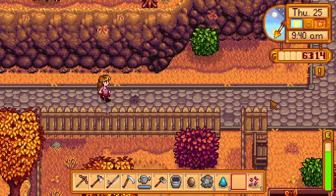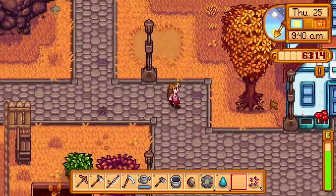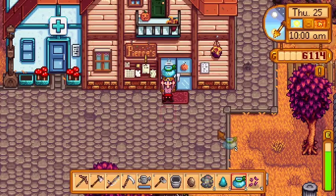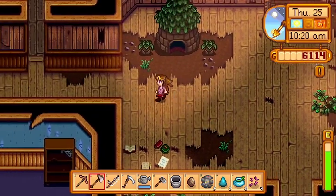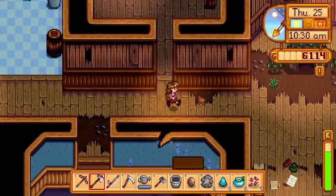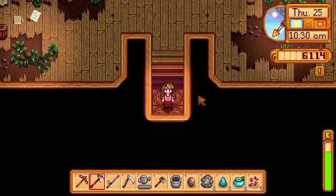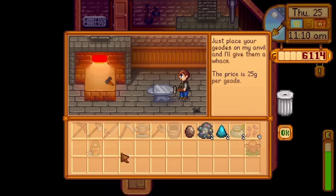With our farm chores out of the way, we're gonna go see if we can buy some sugar really fast to get those glazed yams we were talking about yesterday. We have the sugar! Now to drop off the large egg — there we go. First of five. Now we're gonna go break open these geodes. Clint, we have come to break open some geodes.